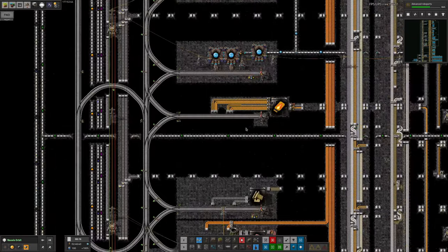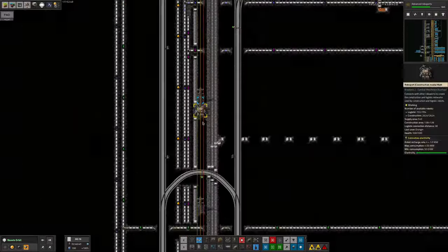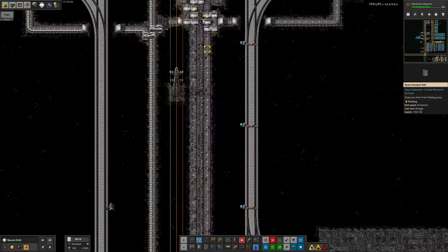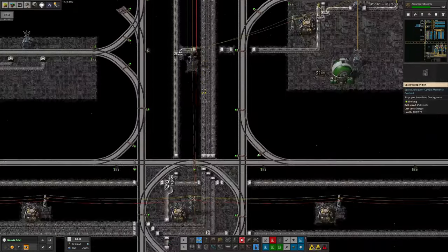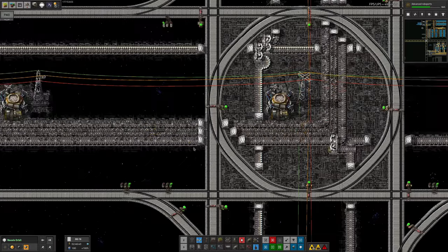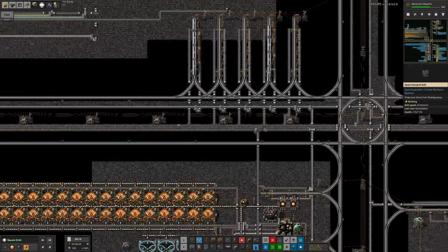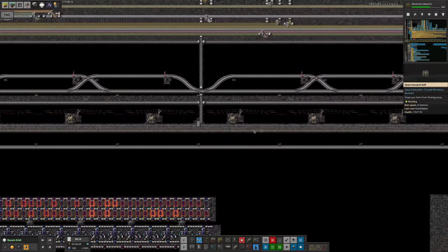We've got practically a solid belt of scrap coming down here. It goes into a balancer that puts it on the middle belt unless there's too much, in which case it goes onto the outer ones. We're trying to cram through more scrap from other constructions too. Following it down — we actually have only a belt and a half of scrap coming out here, which is slightly less bad than I thought. Maybe the material science has caught up a bit.